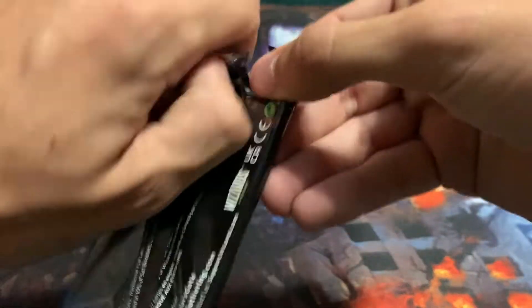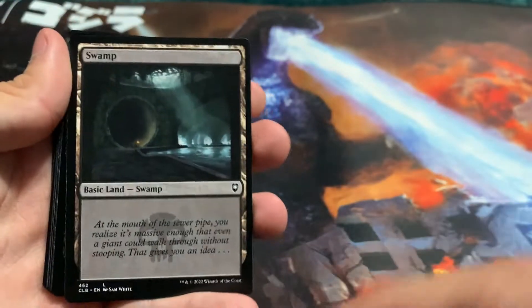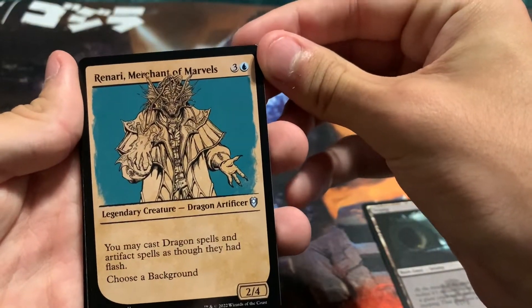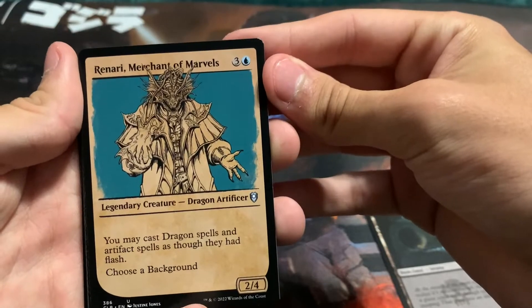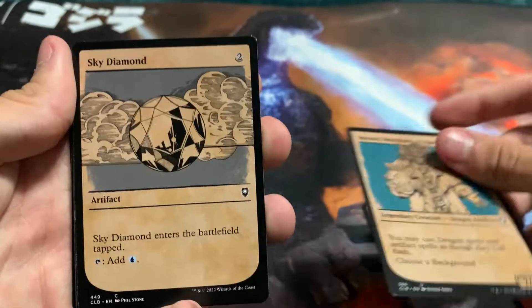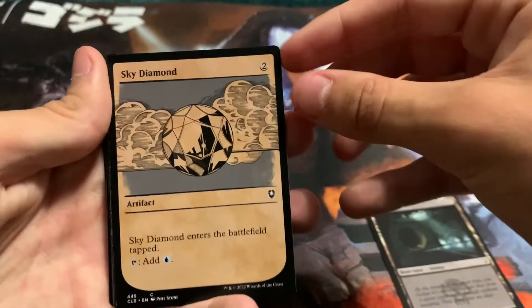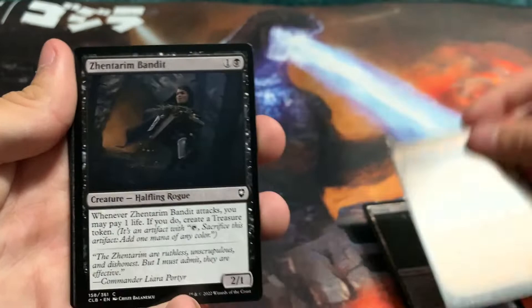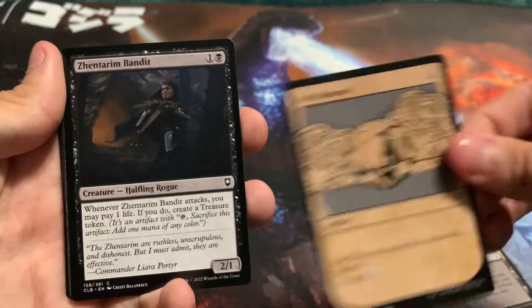Let's get into this — we want more dragons. I want to build a dragon commander deck and I need dragons. Art card, Swamp. Merchant of Marvels — Renari, Merchant of Marvels, I'll put that to the side. Sky Diamond — it's just an artifact, two cost. Another Bandit, you're confronted by robbers. I also wanted this card — Oceanus Dragon. You look upon the Tarrasque. Explore the Underdark.